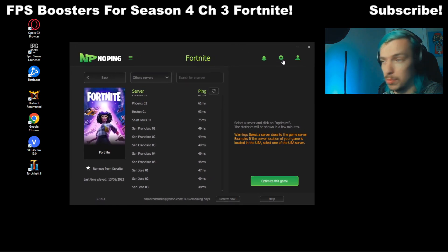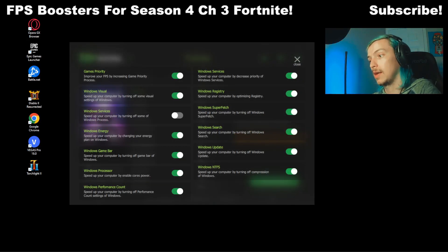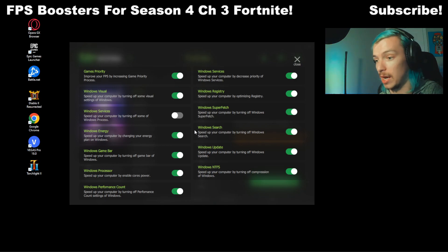So first you're going to click this gear up here in the top right. You can see all these options in here — there's even one for improving keyboard response — but the one we're interested in is Boost FPS. You're going to click this button here and as you can see they now have 15 options in here. Before it was just one button and you could choose to boost FPS and it just did something.